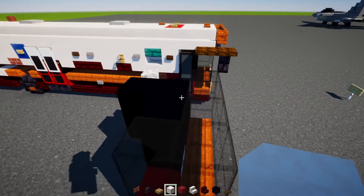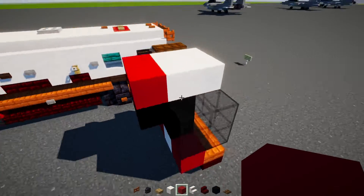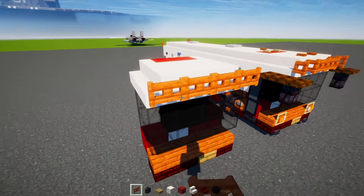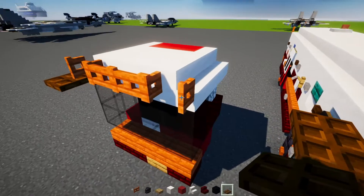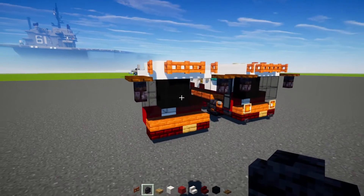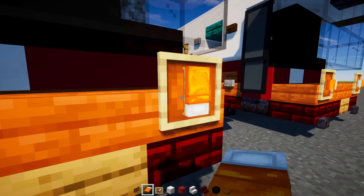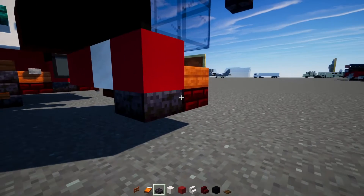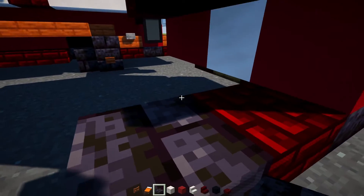Then on the top we're going to add in a 2x2 of Smooth Quartz Block, two blocks wide Red Concrete, and Smooth Quartz stairs to the sides. Then we'll add in a row of Acacia fence gates, opening the ones on the outside up. Inside we'll add in two Dark Oak trapdoors on either side with a Polished Blackstone brick wall underneath. Then we're going to add in the lights — that's going to be an item frame with an orange bed, rotated so the orange is on the outside part. I'm going to add in a Polished Blackstone brick slab here, Red Netherbrick slab, a Polished Blackstone brick block, and a slab on top.